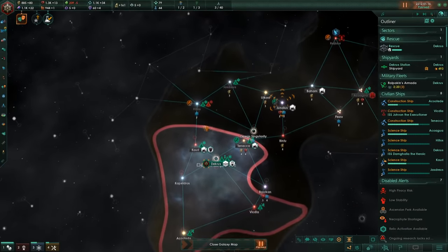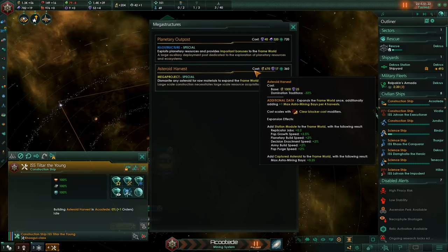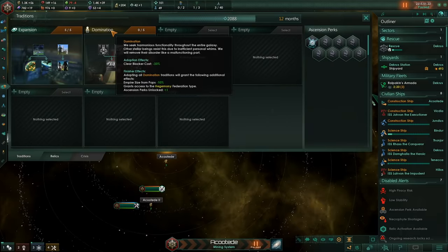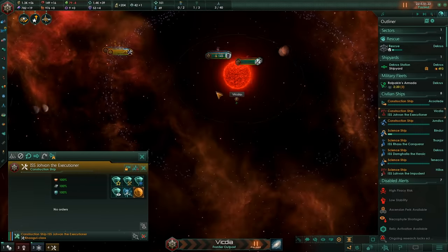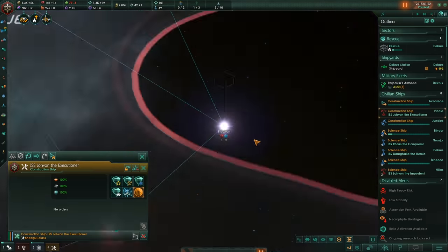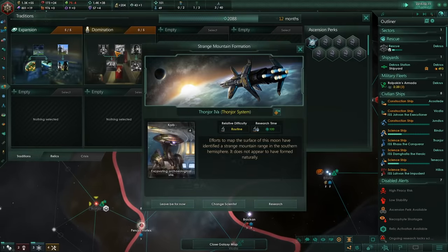We're just going to take the system and build an outpost. Because the asteroid harvest cost scales with clear blocker cost, I've decided to go Domination instead, because that starts off with minus 33%, which just makes getting all these asteroids a lot easier. And this system is already out of asteroids — that was very quick. We need more influence, which thankfully Domination also gives us.